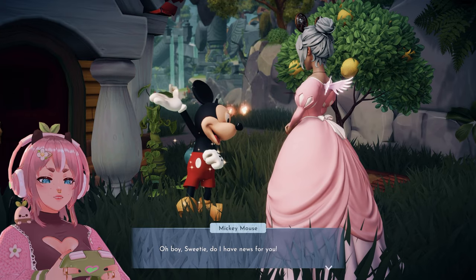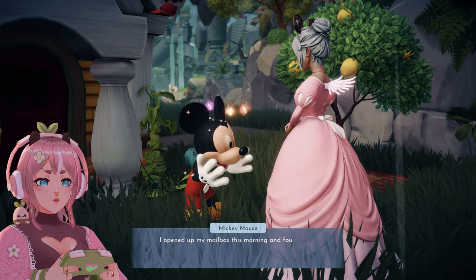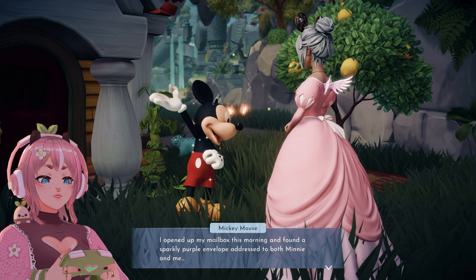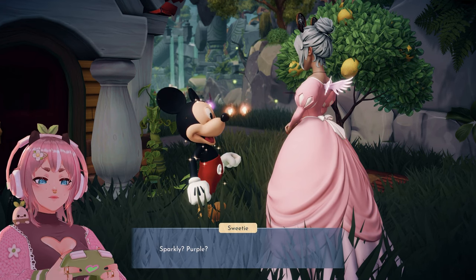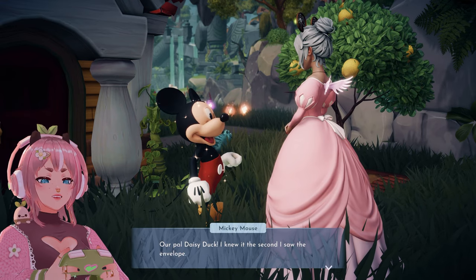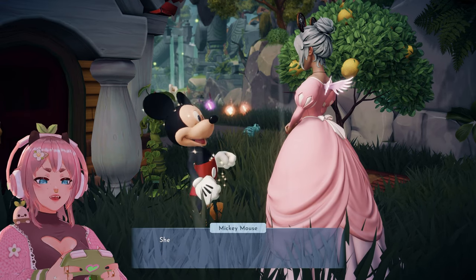'Oh boy sweetie, do I have news for you! I opened my mailbox this morning and found a sparkly purple envelope addressed to both Minnie and me.' Who was the letter from? 'Our pal Daisy Duck! I knew it the second I saw the envelope.'